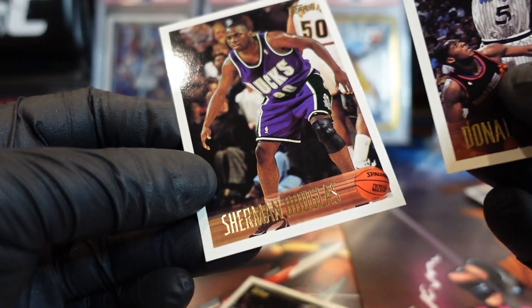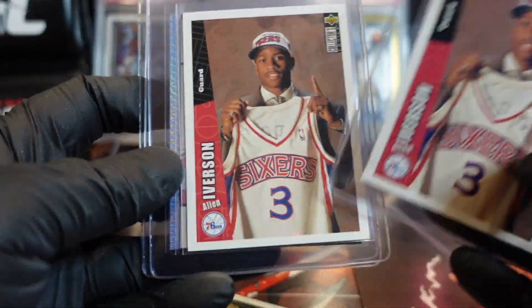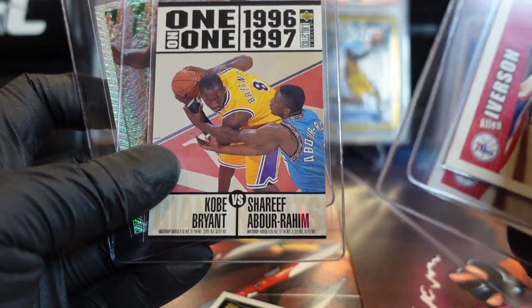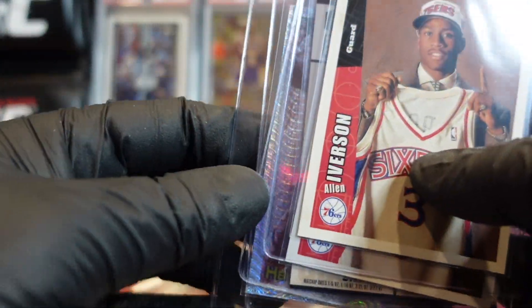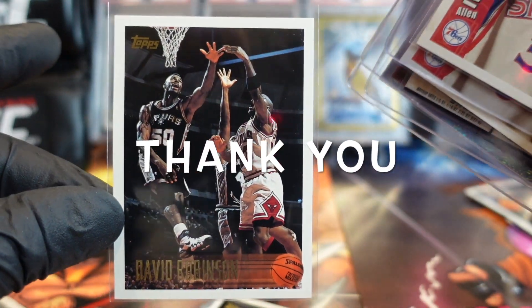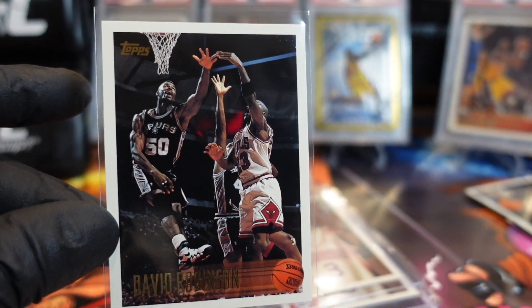Pretty sticky — all right, cool. So that's it. These are the hits we got: some rookies, a Kobe card, the SWAT team insert is really cool, and then the David Robinson and Jordan — that was dope. All right, awesome, thank you for watching, hit that like, hit that subscribe and we'll catch you at the next one!